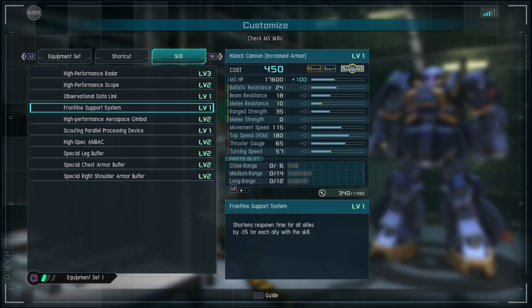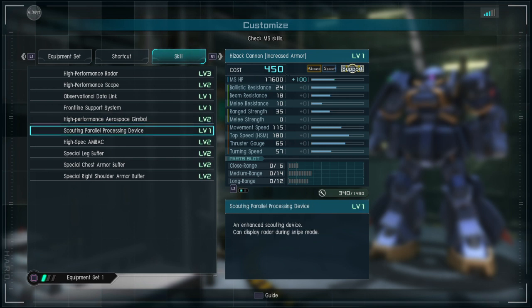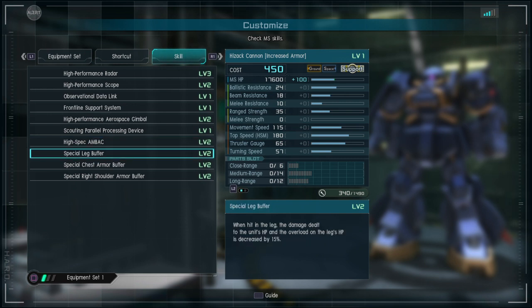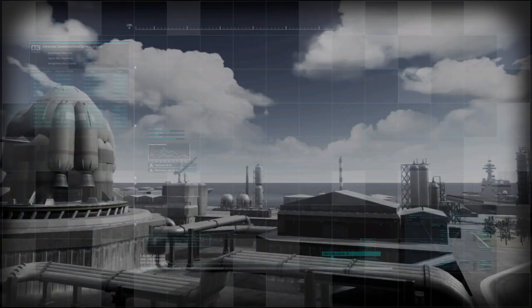For your skills you got high performance radar level three, high performance scope level two, observational data link level one, frontline support system level one, high performance aerospace gimbal level two, scouting parallel processing device, radar snipe mode, high spec back level two, special leg buffer level two, special chest armor buffer level two, and special right shoulder arm armor buffer level two. That's all just minus 15, which maybe they could up. It depends on what this suit has — it is a two star, so I'm hoping it can do some absurd things.